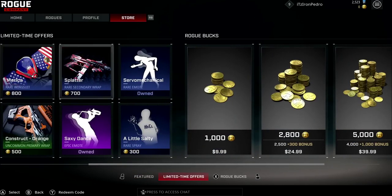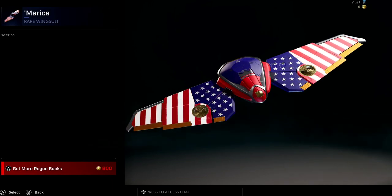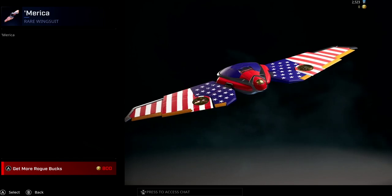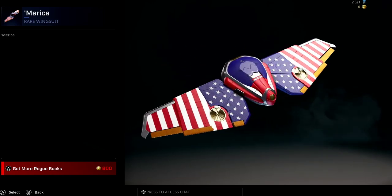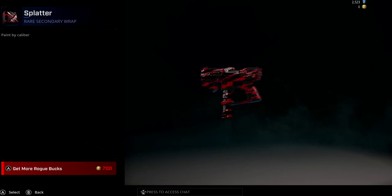Now on the limited time offer section - they don't have a timer for when it resets. We have something called Medica, like America but just Medica. This is the wingsuit - like the glider when you start the game. It has an American flag on it. I think this is the first wingsuit we've seen in the shop.